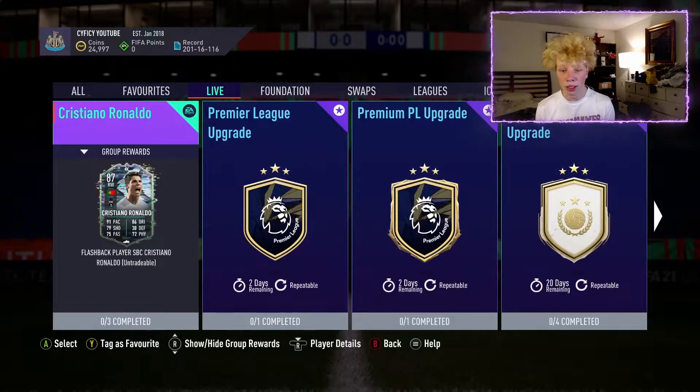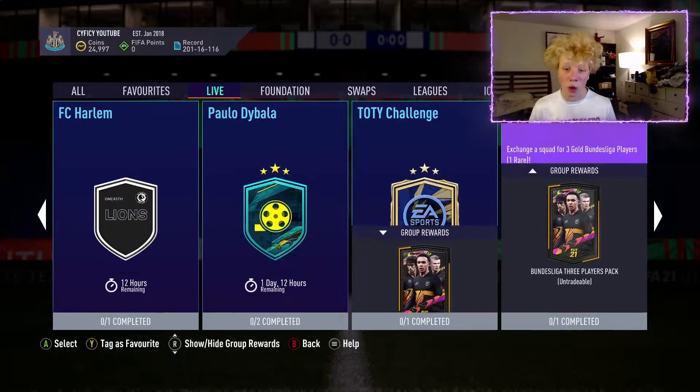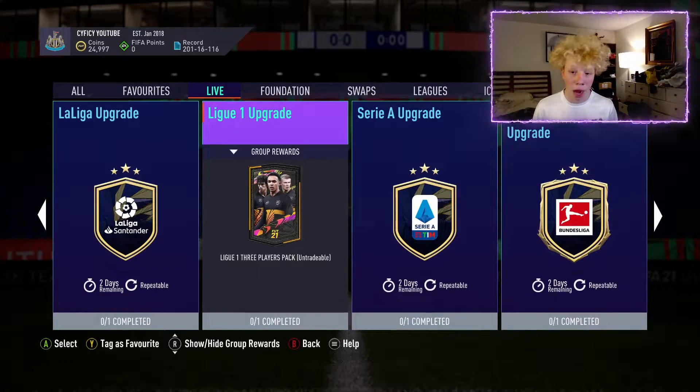In my opinion, the top two leagues for packing a Team of the Year player are Premier League and Bundesliga — there are four TOTY players in each. But I really want to pack Mbappe, so I'm going to be doing Ligue 1. There's also inform Neymar in that one, so those are two cards I really want.